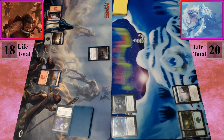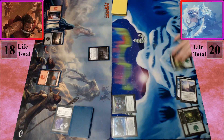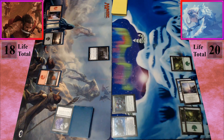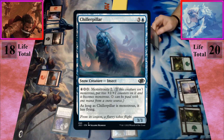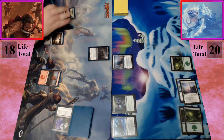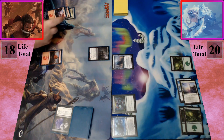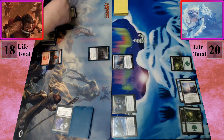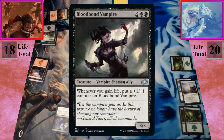Untap, upkeep, draw. I'll play a forest. I'm going to cast a Chiller Pillar — it is a snow insect so I get to scry one, I'll leave that on top. I will untap, upkeep, and draw. I play a swamp, tap for two black and two, to cast a Bloodbond Vampire.